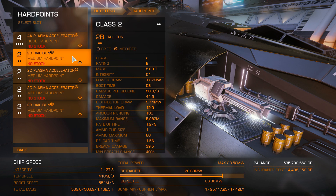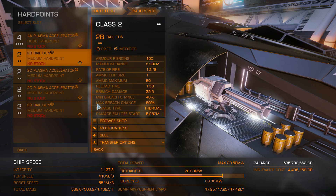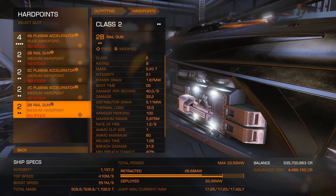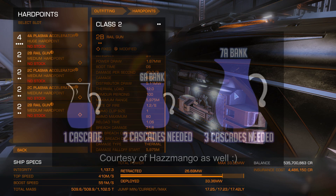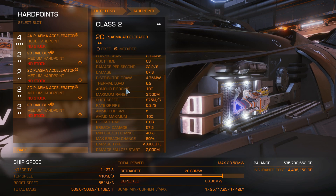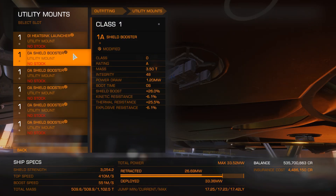Next, the rail guns. Engineer both for Long Range - make one Feedback Cascade and one Super Penetrator. Commander Hazzmango has an excellent video talking about rail guns on his channel, linked in the description. The short of it: Feedback Cascade will cancel up to 90% of a shield cell bank, while Super Penetrator makes the job of destroying modules much easier. You can put these on whatever side of the ship you like - some people put them on the left, some on the right, some even centerline them. I put them on the right; it's all personal preference.